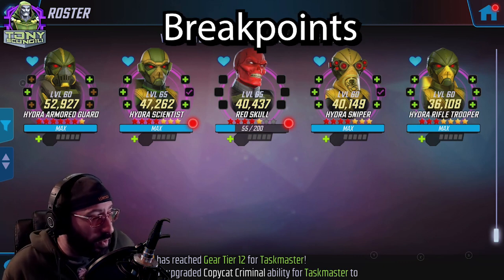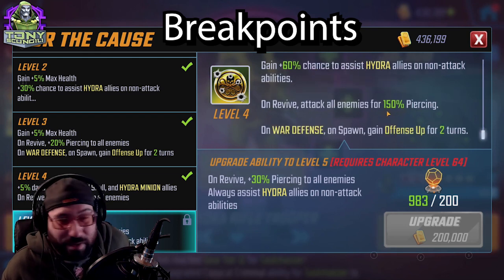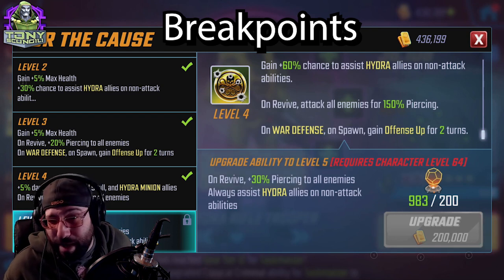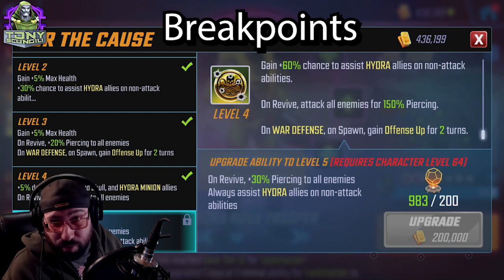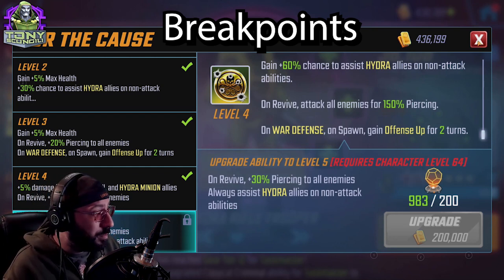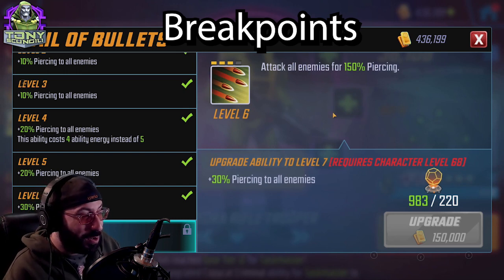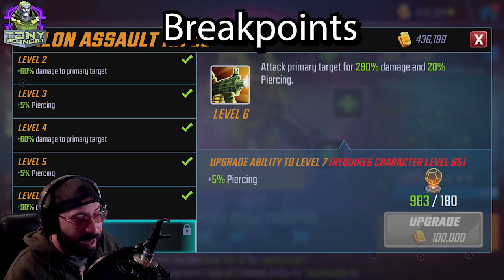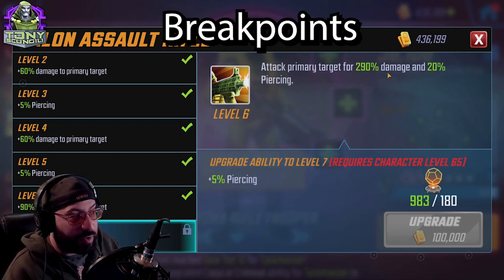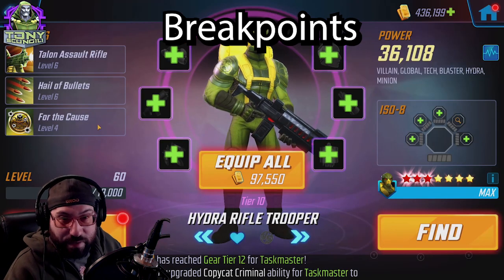Tier fours — starting with Rifle Trooper. For the cause: on revive, 30 piercing to all enemies versus 150, so a little extra damage. He always assists Hydra allies on non-attack abilities, and there are only about three non-attack abilities on the team. Since he's the primary damage dealer, this is a decent tier four. Hell Bullets is basically the same — it's just that attack when he rezzes.